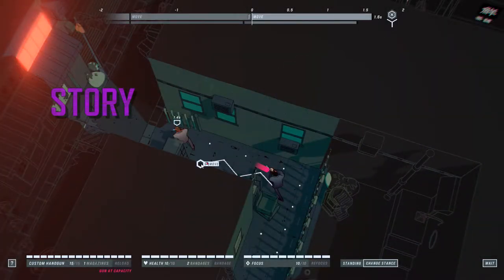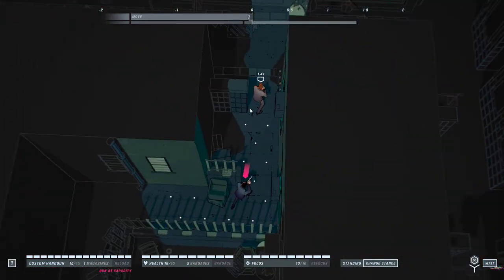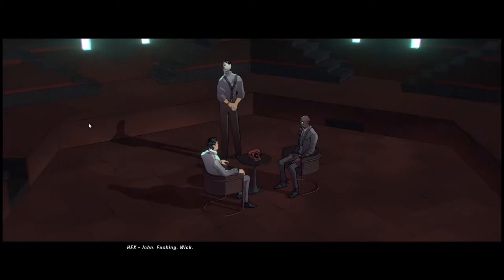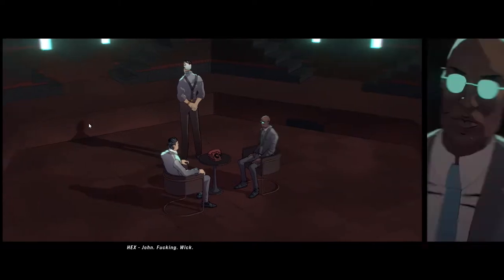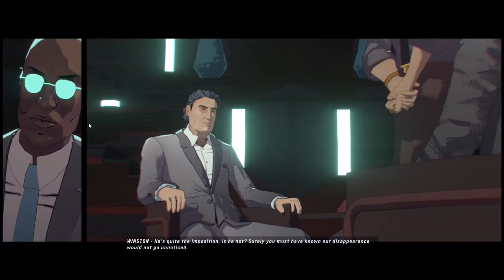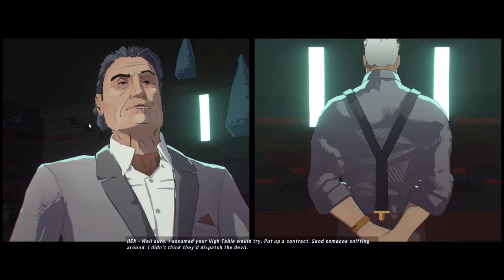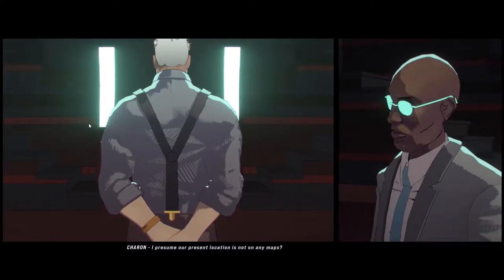John Wick Hex is a prequel to the movies, following John as he attempts to rescue Winston and Sharon from their kidnapper, the aptly named Hex. Told from the perspective of Hex, Sharon, and Winston, the gameplay is a flashback recounting John's journey to rescue them up until that point. The cutscenes are presented in a noir comic panel style, and while I found these cutscenes to be okay in terms of their concept, they were very laggy, with frames tanking as each scene transitioned, and sadly this was only the beginning of the problems I had with this game's presentation.